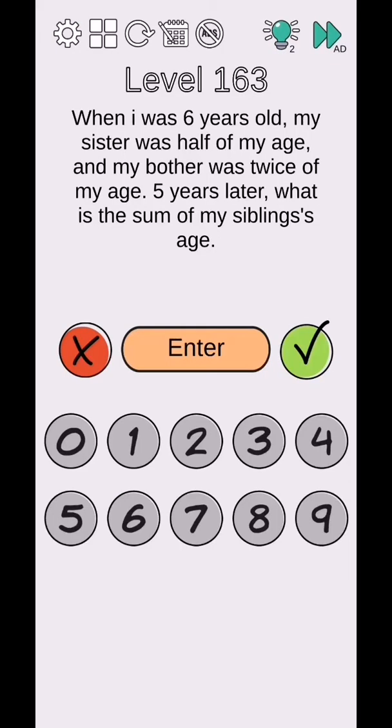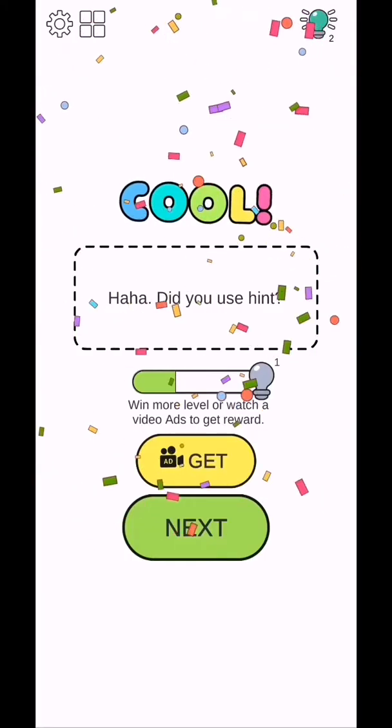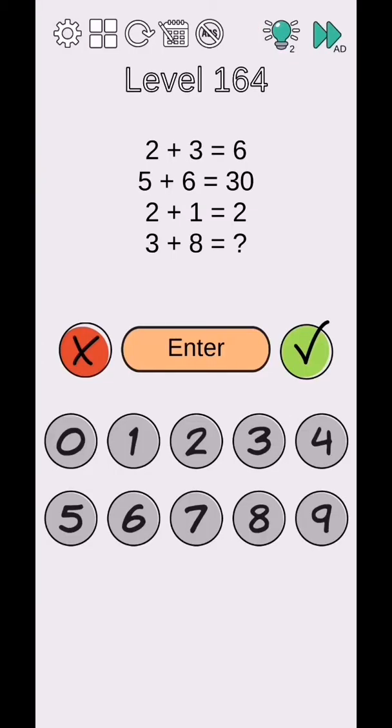Level 163 - when I was six years old my sister was half my age, so three years old, and my brother was twice my age, so 12. Five years later, what is the sum of my siblings' ages? My sister is now 3+5=8 and my brother is 12+5=17, so 8+17=25. The answer is 25.